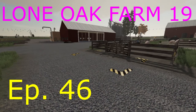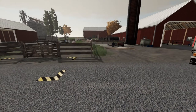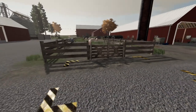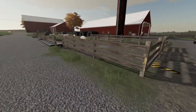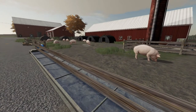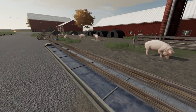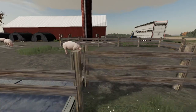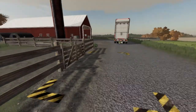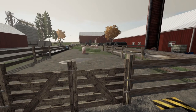Welcome back everybody to Farming Simulator 19 here on Long Oak Farm 19. Your host Mr. Blue, aka Tommy Miller. Today it might well be the host with the most — we got a lot of pigs, folks, a lot. We're gonna take two loads: probably one we're gonna sell outright and the other we're gonna take to a meat market so we can get some meat.